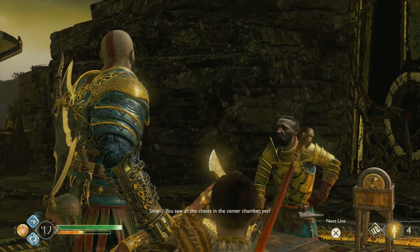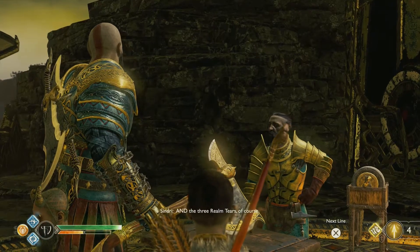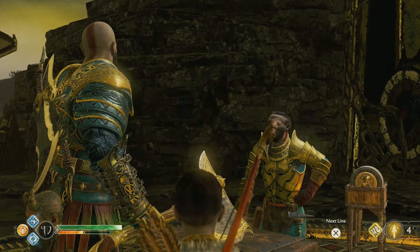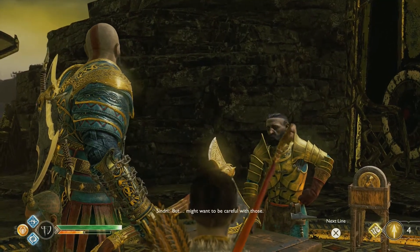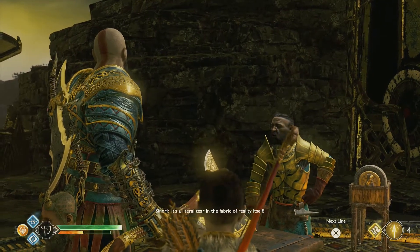You saw all the chests in the center chamber, plus all the goodies tucked away towards the back of the workshop. And the three round tears of course — but you might want to be careful with those. It's a literal tear in the fabric of reality itself.